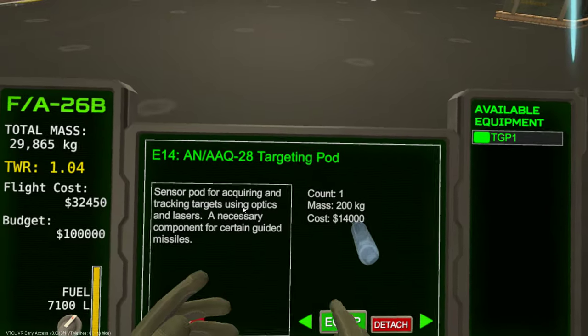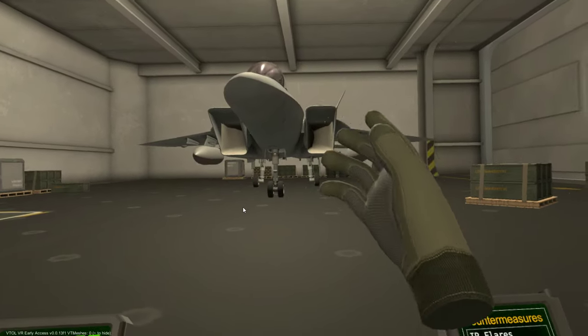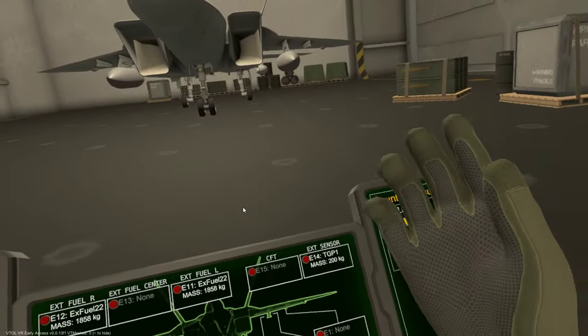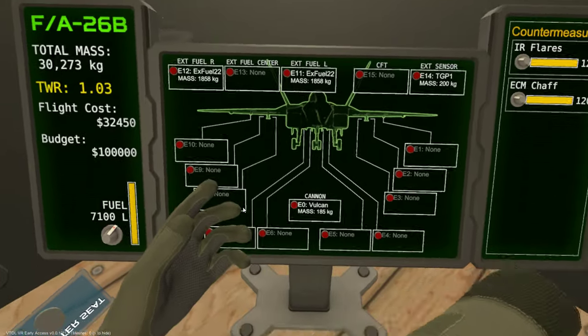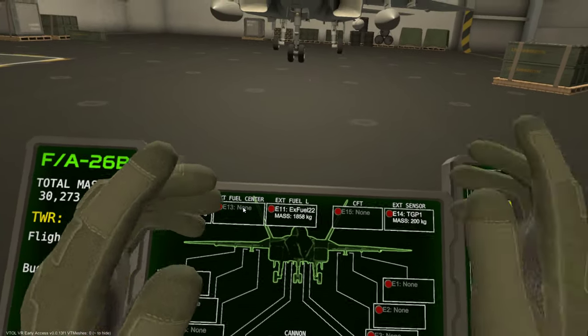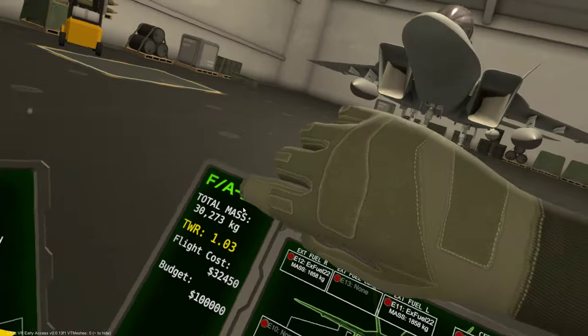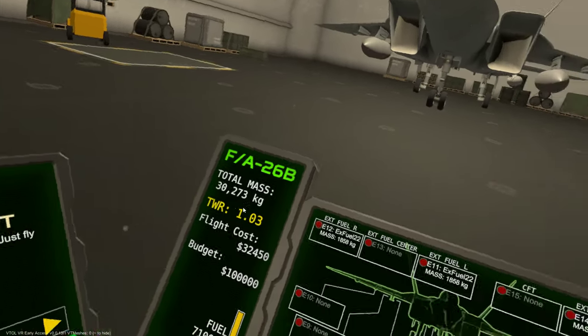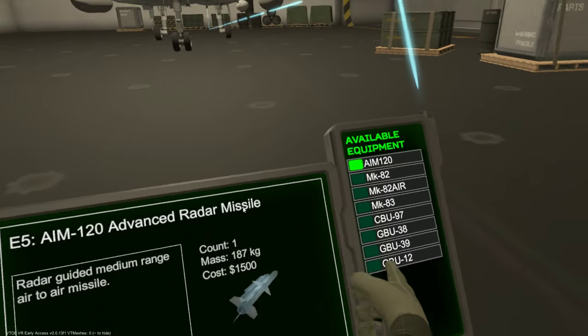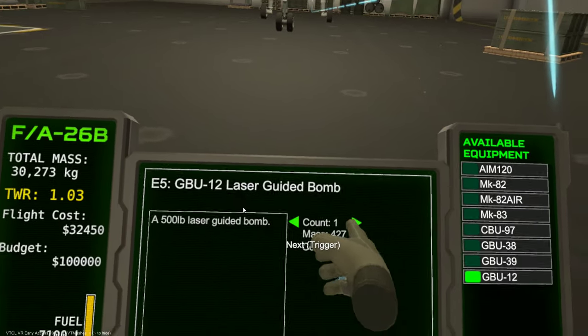I'd say it's worth it. Let's put a TGP on, in honor of the DCS Hornets who finally got their targeting pod — they were relying on us Tomcat guys with our Lantern pod to drop GBUs, or the Harriers who also had the pod. Congratulations Hornet boys, you've got your own pod now, you don't need us anymore. We can retire. Just kidding.